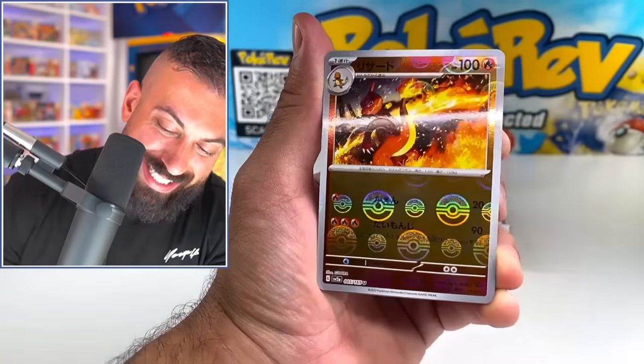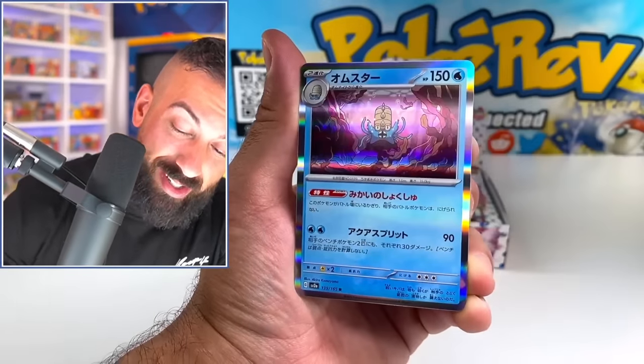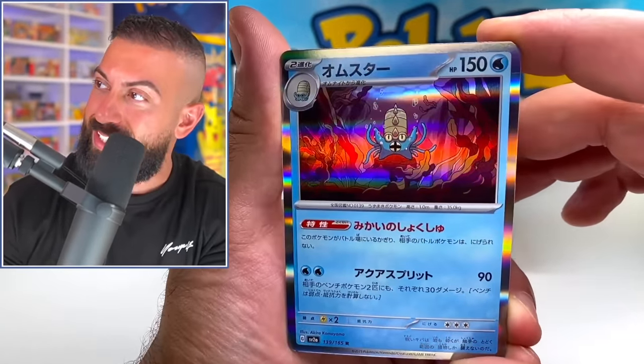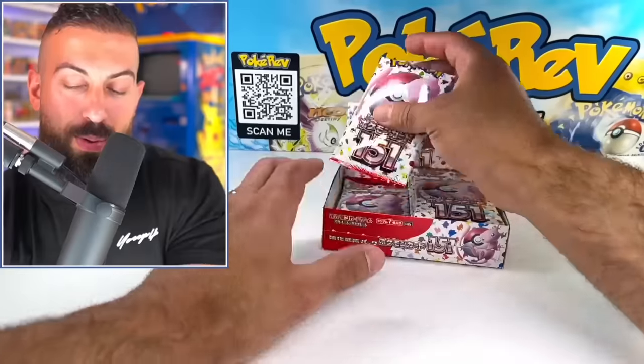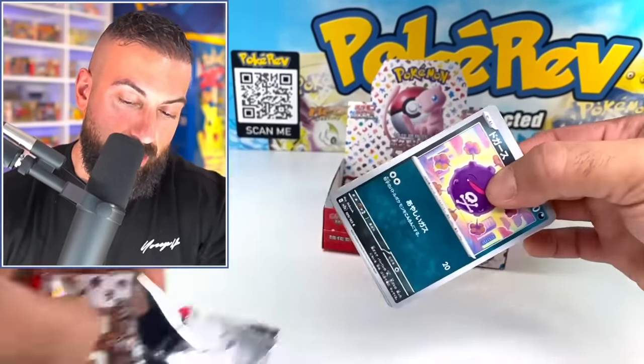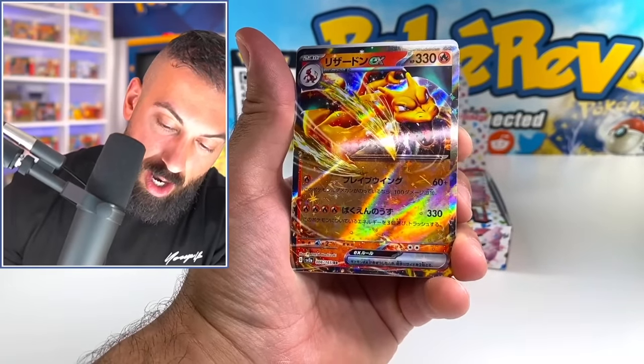Drowzee. I need a secret. Charmeleon — oh, that's a good one. Oh my God. These artworks are insane, dude. What? Just when you think you saw all the holos, probably not even close. If I don't get a secret art rare though... Another Charizard EX doubling up, baby.